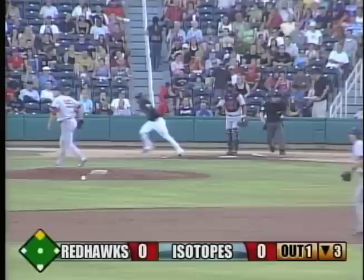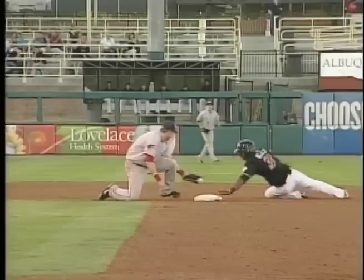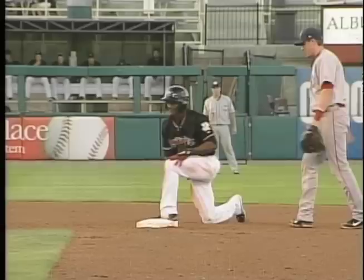Manzeller with a 3-2 pitch grounded to the right side. That's going to get through the gaping hole. Here comes Sellers around third — he's trying. Lock's throw is cut off. They have Velez at second; the throw is not in time. Velez came off the bag, and shortstop Manzeller kept the tag on him, but the ball slipped out of Manzeller's glove.